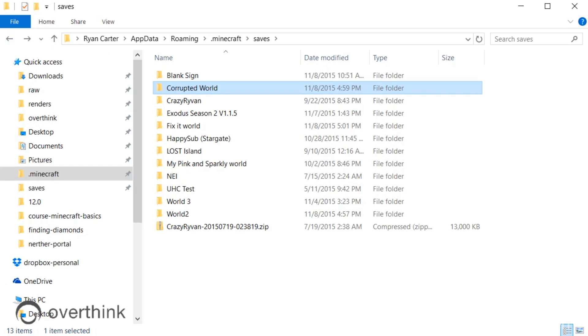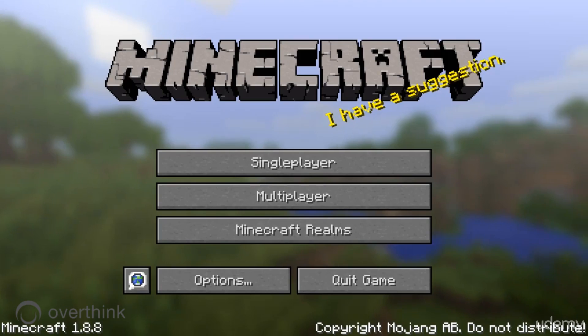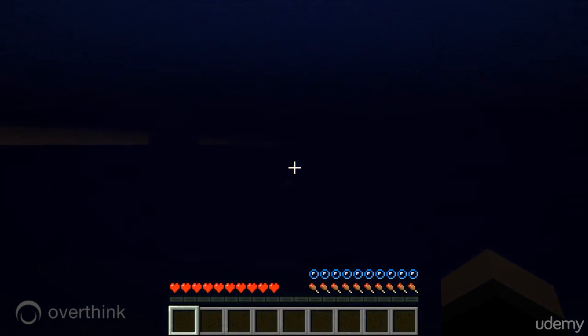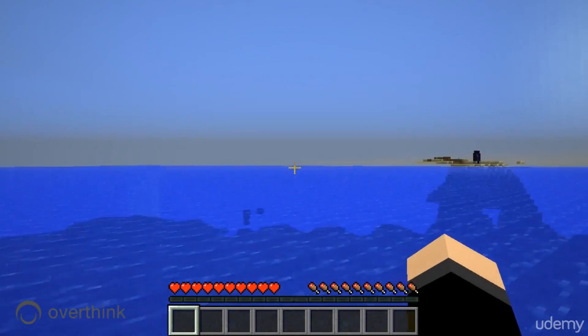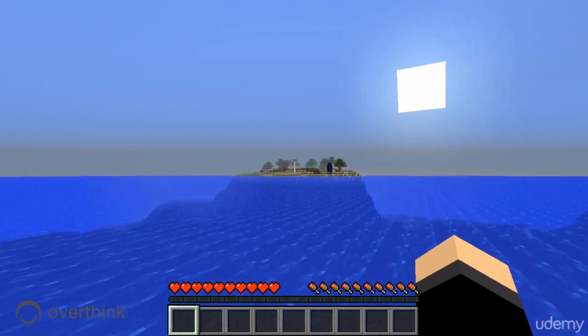So now those new files from fix it world are in corrupted world. Corrupted world should be good. We can delete fix it world. Then if we go back to Minecraft, fix it world and corrupted world have basically merged. So if we double-click, we should see our regular world we've been using. And there's our island right there — so it did work.